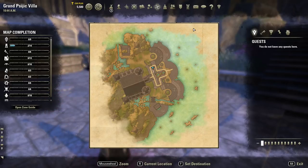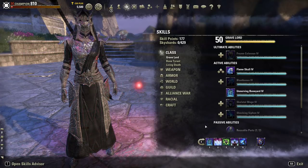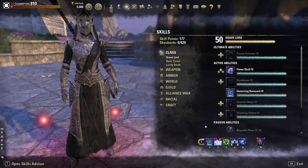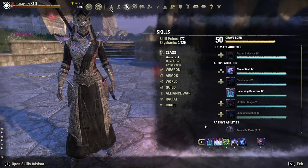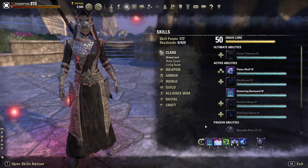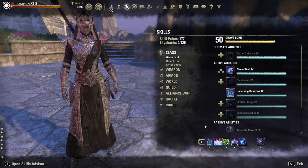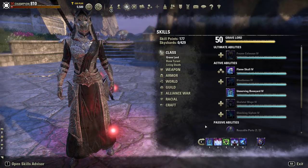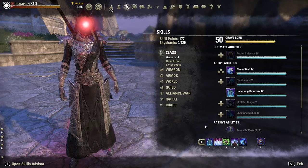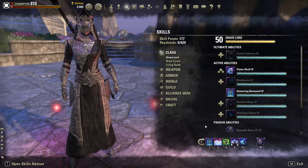There are about 396 skill points total you can earn in the game. You can use those skill points to unlock any passive or active skills you feel you need. Eventually you'll get to a point where you have skill points sitting there and wonder what to do with them — a lot of those you'll use to get skills for different situations, because not every skill works well in every situation. Having extra skills helps build out your character for different group makeups and play styles.